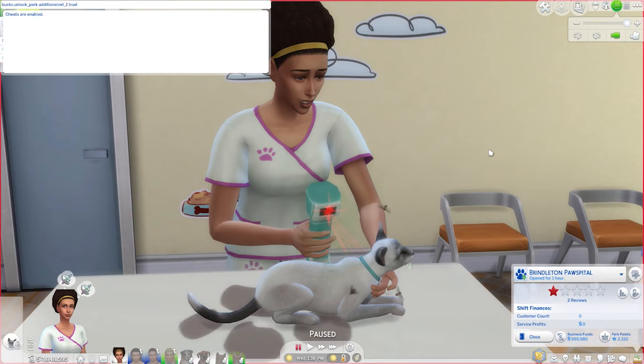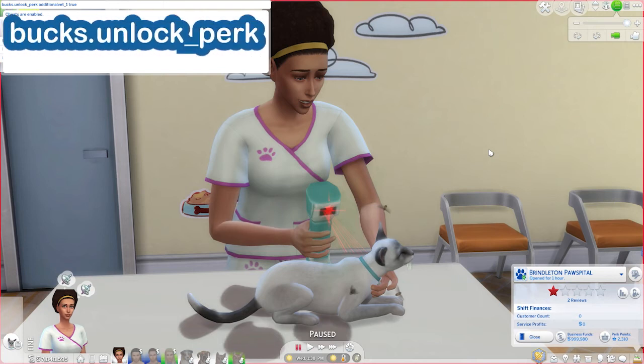All of these perks for the vet clinic — all of these cheats are slightly different, but they're all going to begin the very same. They're all going to begin with bucks.unlock_perk spacebar, and then the last part is going to be a little bit different depending upon what perk it is you're trying to unlock.